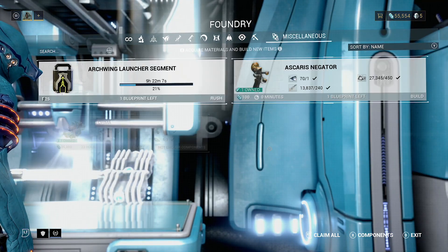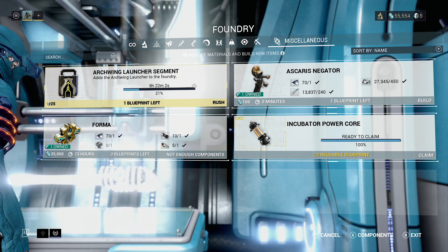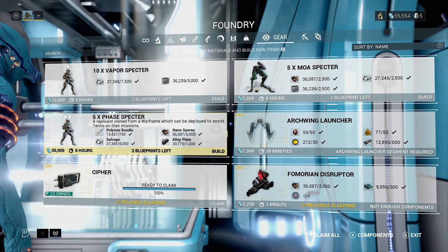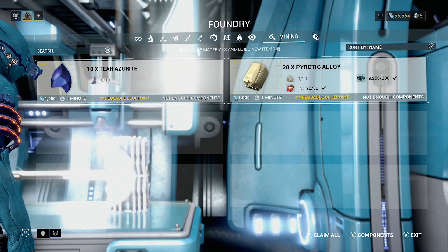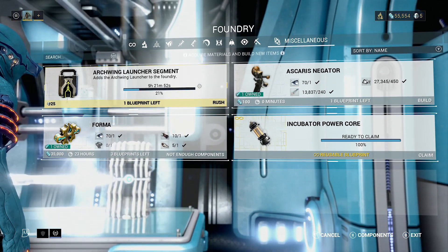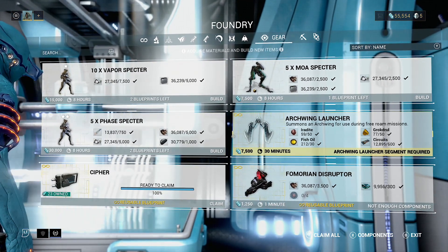We can't start building this until we've built the archwing launcher. In total, we're going to need 100 Grokdrul, 100 Erudite, some Fish Oil, and some Oxium. Just make sure you have those things, and I'm working on those as you make your way through the video.